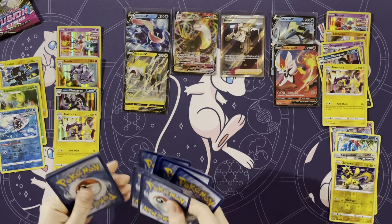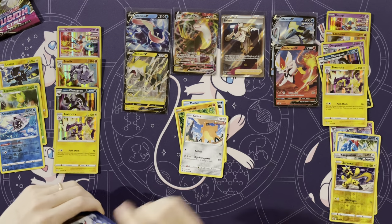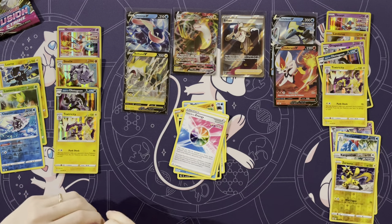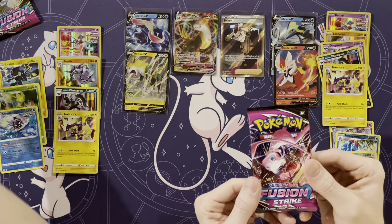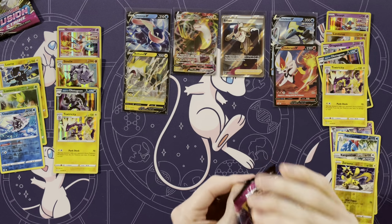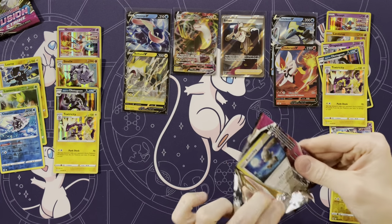I have one pack left to try redeeming my side of the box, and I have a feeling it's not there. Mudkip, Sandshrew, Cufant, Impidimp, Snom, Energy, Fusion Strike Energy, Turtonator, Pukumuku, Sharpedo — last chance. What are the odds I've got an alternate art in here? 0.003%.